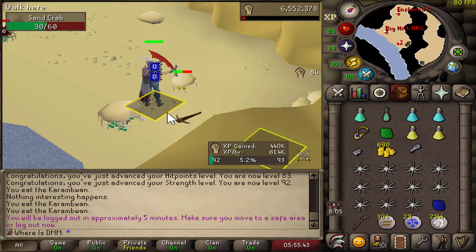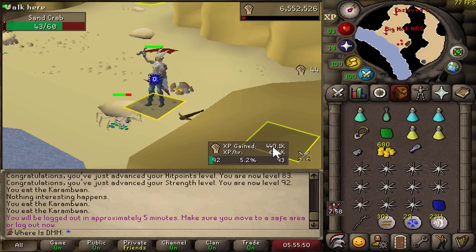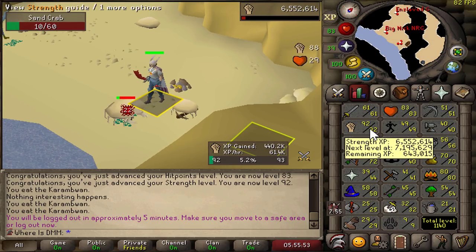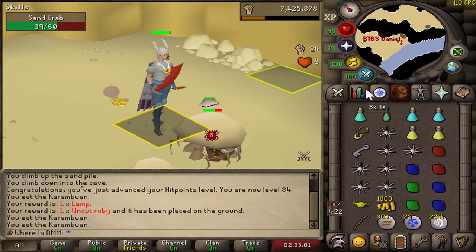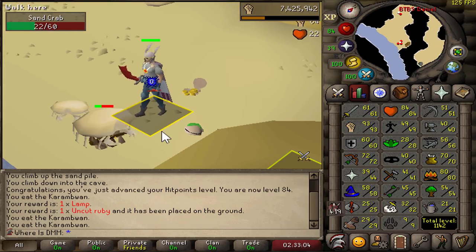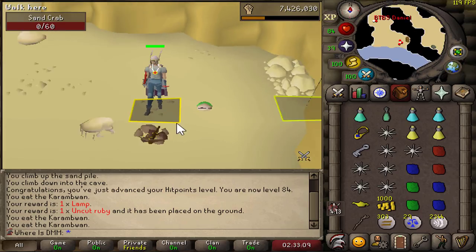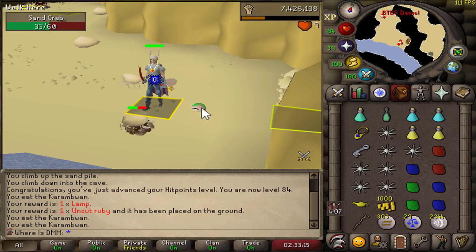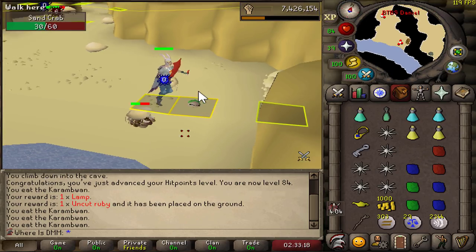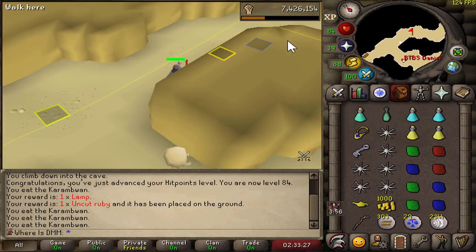This is what a six-hour log on crabs looks like — that's pretty much all I've been doing all day. 60k XP an hour, and in six hours we got roughly 450k XP. We're already up to 92 strength. I'm kind of pushing for 99 right now while I'm also playing New World. After being fairly unproductive in RuneScape, just AFK-ing crabs for basically an entire day, we're up to 93 strength. I have two options: return to Slayer or do some quests. I'm leaning towards quests while I'm in the mood.